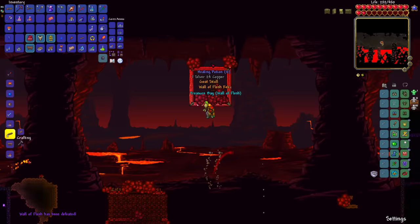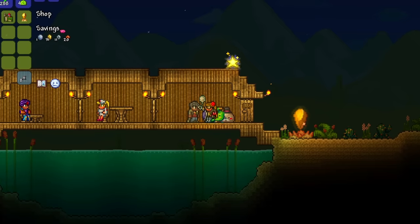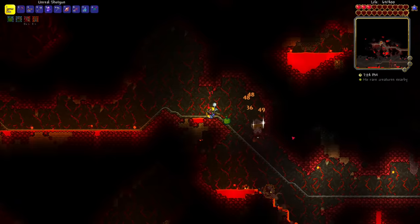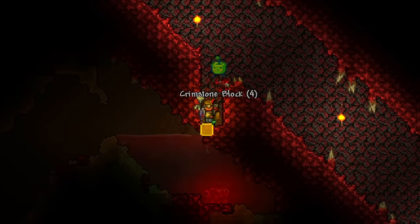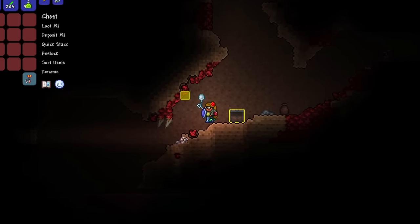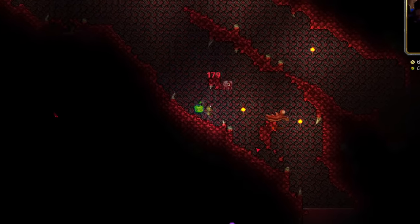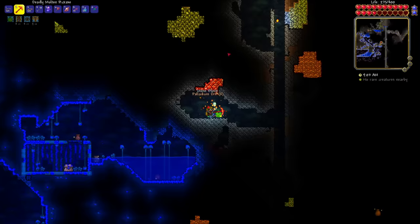Now we're in hard mode! There is a shotgun I can get immediately - I can buy it from the arms dealer; it's just called Shotgun. I then went and found the shimmer, got my vital crystal, and changed my emblem into a ranger emblem. I went down into the underground crimson for some ichor, then broke some crimson altars which gave me palladium, mithril, and adamantite - not the best selection. But I'm more of a frost armor guy these days, so the ore RNG doesn't matter to me anymore.